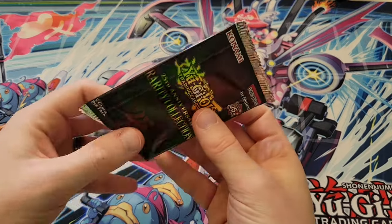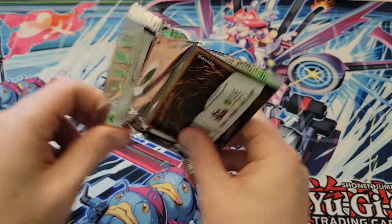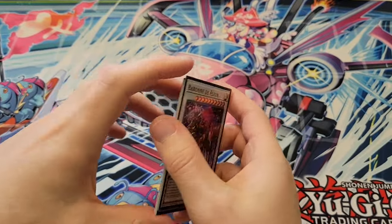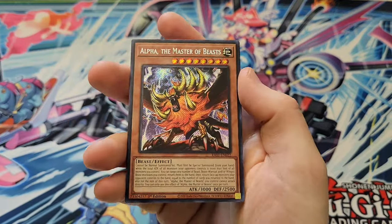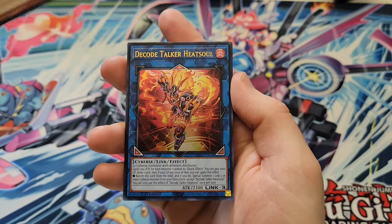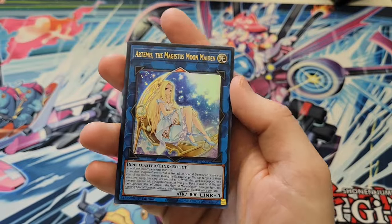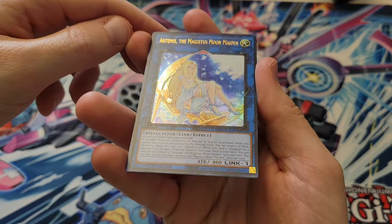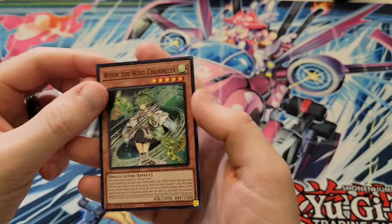Can this be our Ash? Imperm? I need my Evac Device, that's for sure. Super Baronne, Alpha the Master of Beasts, Decode Talker Heat Soul, Artemis just an Ultra, and When the Wind Chandler.